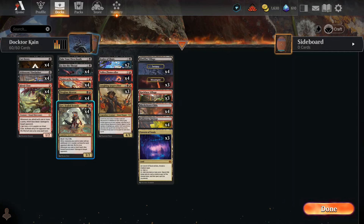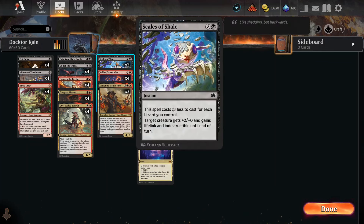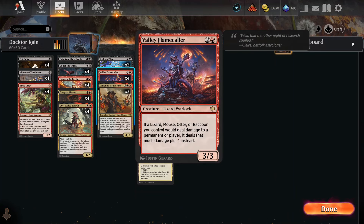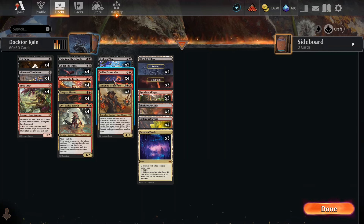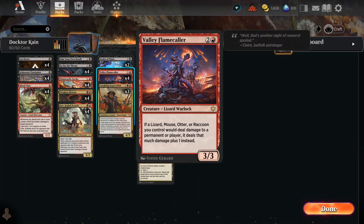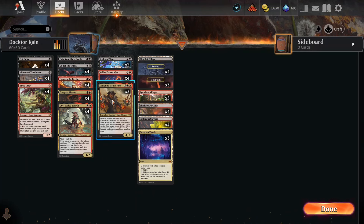There's a trick card called Scales — if you're attacking with two lizards, it only costs one to play. Target creature gets plus two, gains lifelink and indestructible, so that's your super combat trick. And there's a key enchantment that says if a lizard would deal damage to a player or permanent, it deals that much damage plus one — so every one-point ping becomes two points, effectively 100% additional damage.